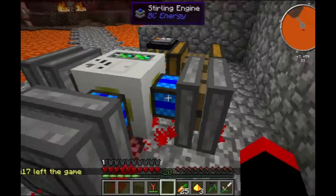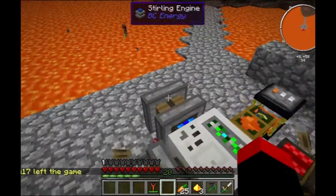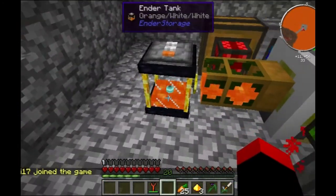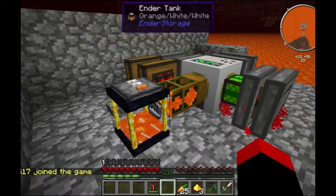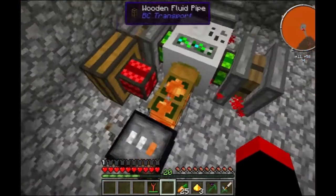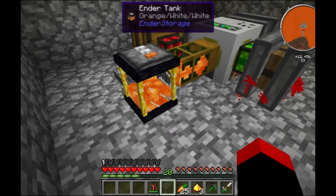I'm gonna give each one of these sterling engines six coal. I'm gonna log out and log back in because I was having some serious lag issues. Okay so now it's pumping. Is it pumping? Yeah, I guess it didn't have enough power. I've got three engines pumping into this thing now. Now we have infinite lava up front at home.